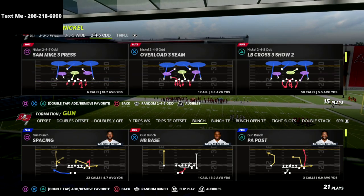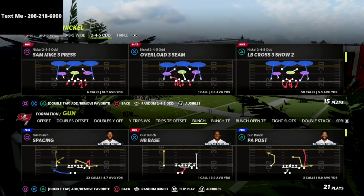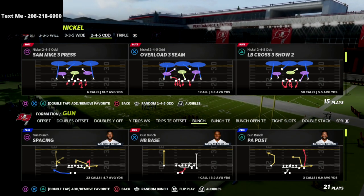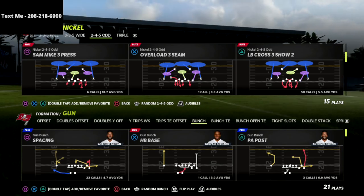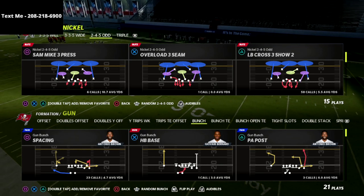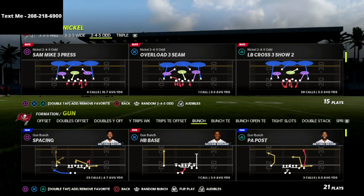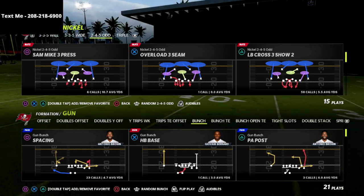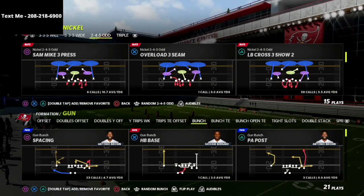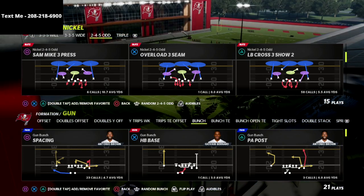Today we're talking about the Sam Mike 3 Press out of the Nickel 245 Odd. I think the Nickel 245 Odd is the best defense in the game. If you want to get my complete Nickel 245 Odd defensive guide, I'm going to put a link in the description. You can get the entire defense broken down for just $15 — it's a one-time purchase, and that guide will continue to update over the course of the Man 22 season. If there's a new patch, coverage updates, or we find something new, we'll keep you up to date. There's a link in the description. Let's jump into the video.